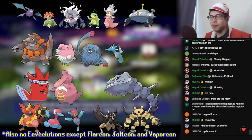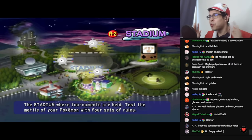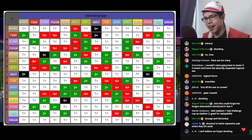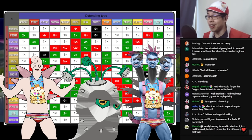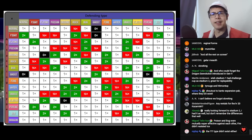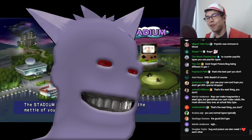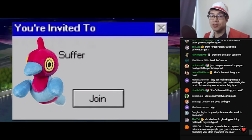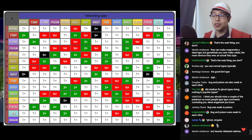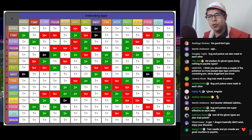A lot of Gen 1 evolutionary lines weren't even evolutionary lines in Gen 1 — they were completed later, and there's so many missing evolutions I'll just put them on screen. It's also missing beloved powerhouse prevos like Magby, Elekid, and Smoochum. The type chart was a bit different back in the day: Fairy, Steel, and Dark types did not exist at all, which means Magnemite was not a Steel type. Without Steel or Dark, you can't counter Psychic types. Ghost is theoretically super effective against Psychic, but due to an error in Gen 1, Psychic is actually immune to Ghost. Fire does not yet resist Ice, and Bug and Poison were mutually super effective against each other.